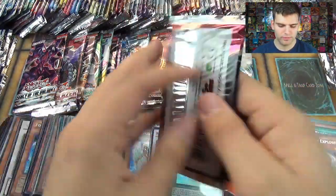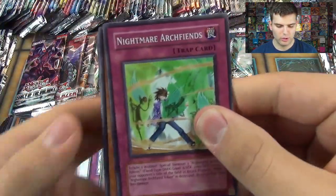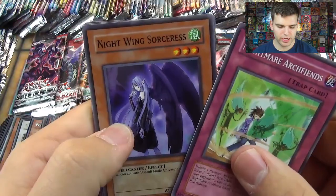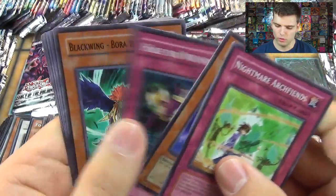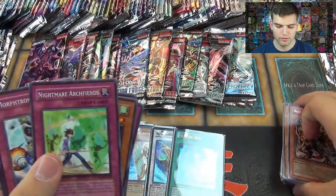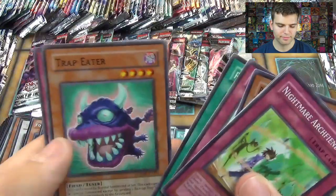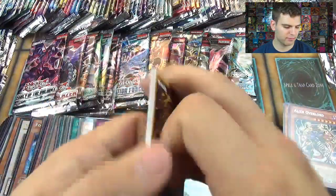There goes a few rares. Crimson Crisis. We have Nightmare Arch Fiends, Nightwing Sorceress, Half or Nothing, Blackwing Boar of the Spear, Alien Overlord. Very nice rares. Morphotronic Mix Up, Psychic Sword, Trap Eater, and Fake Explosion.